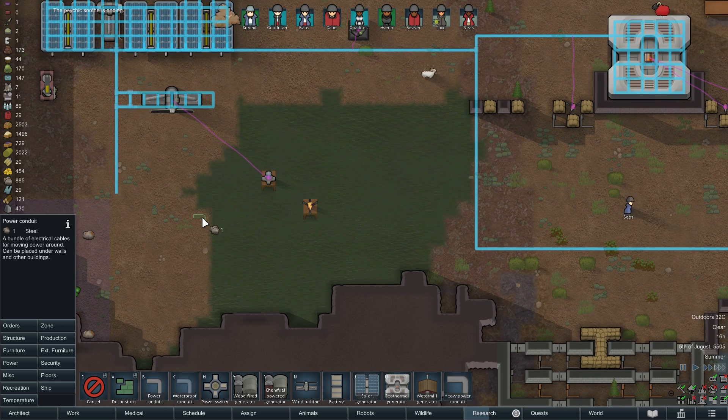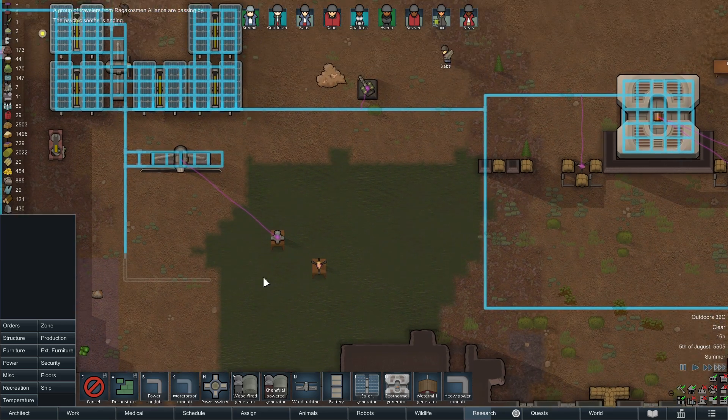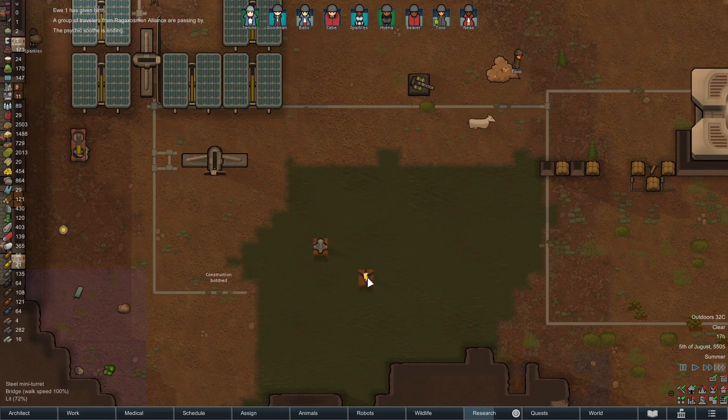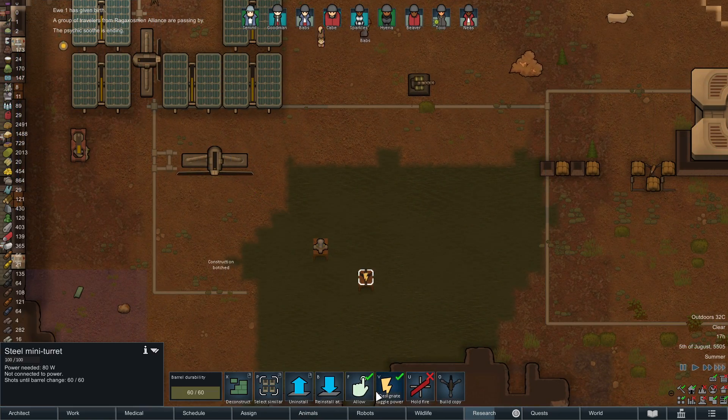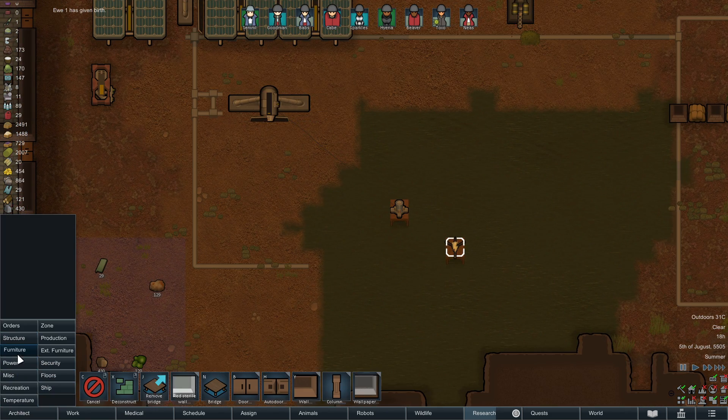I need power here. Let's do this and see if this works. I don't know if that'll be close enough or not. Appears to be no — okay, let's extend the bridge.